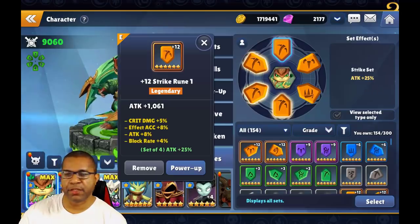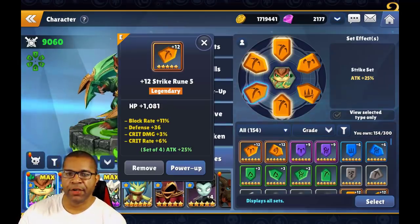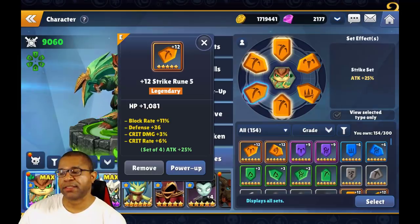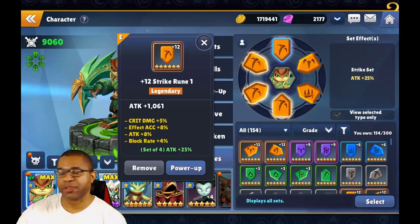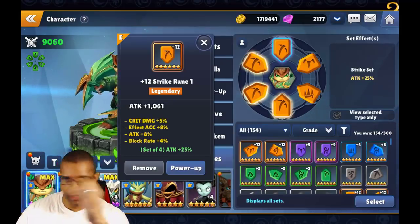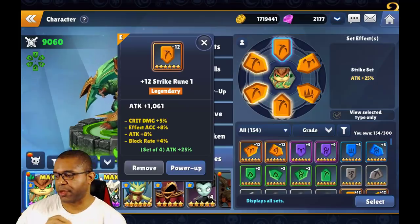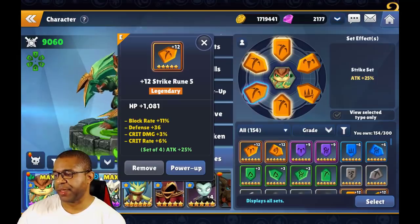Slot one's main stat is going to be attack. Slot three's main stat is going to be defense. Slot five is going to have HP. When I say main stats, I mean a flat stat — you're never going to see a percentage attack stat as the main stat on slot one. Similarly, slot three is a flat defense, and slot five is a flat HP.